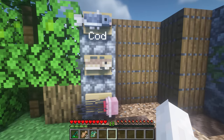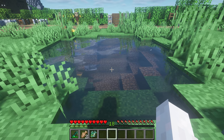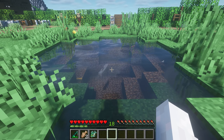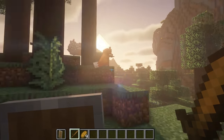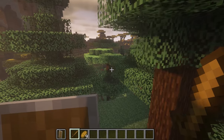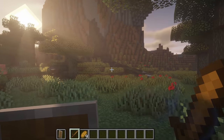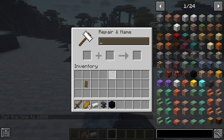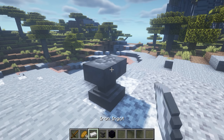Aquaculture adds so many different fish, and different ones spawn around different biomes. Up next we've got Starter Kit, which lets you join the world with some starter items. You can edit this in the config or in-game by setting your current inventory as the starter kit.